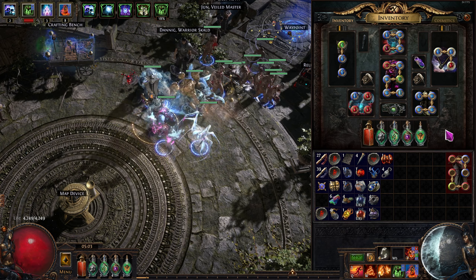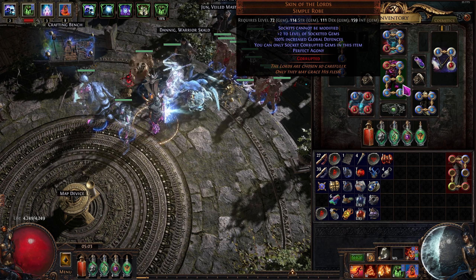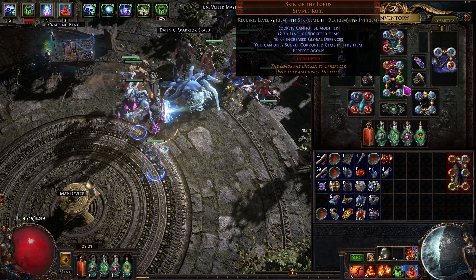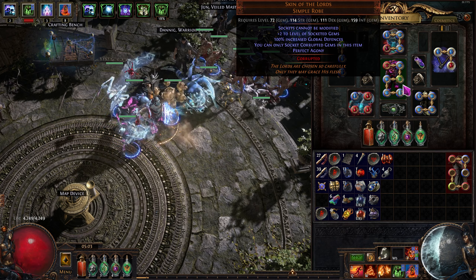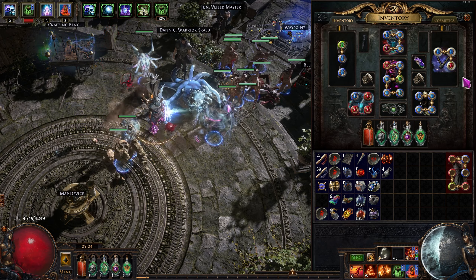Got ourselves a Skin of the Lords — not the most ideal situation. I would much prefer to not have the green socket, but beggars can't be choosers. I want to start doing other content with this build, so we really just needed a new chest piece.